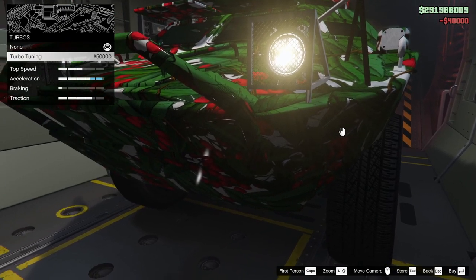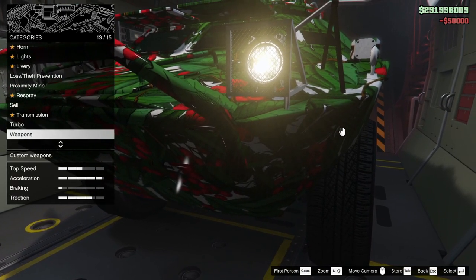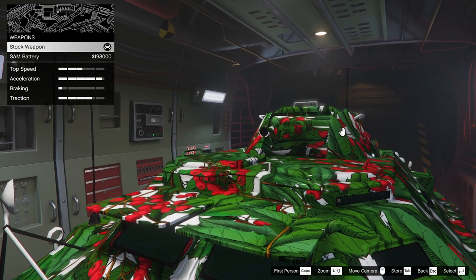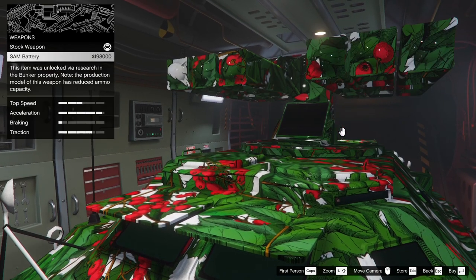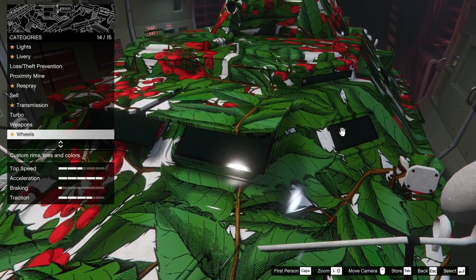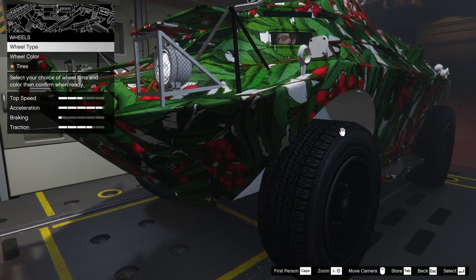Transmission — rev it up. Turbo — rev it up. Weapons: I always like to keep the stock weapon because it has unlimited ammo. This one runs out after 30 rounds and they're not that good anyway. You can always switch it over.